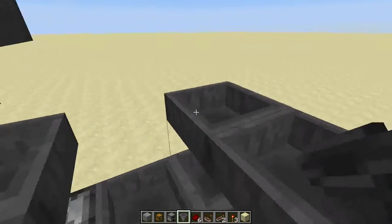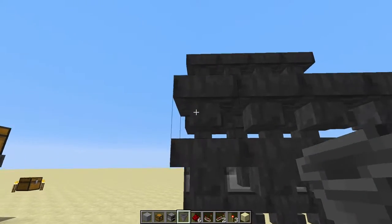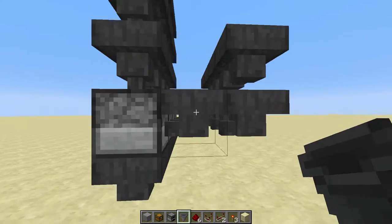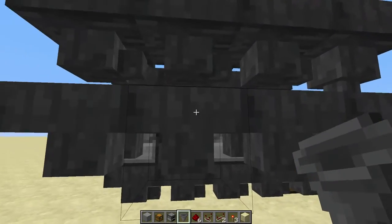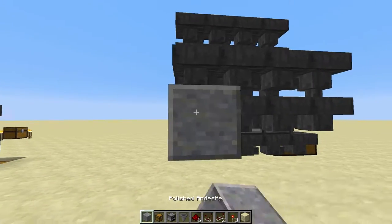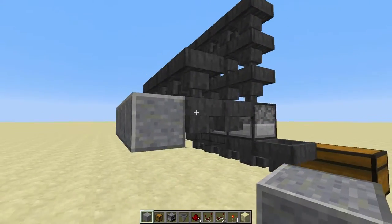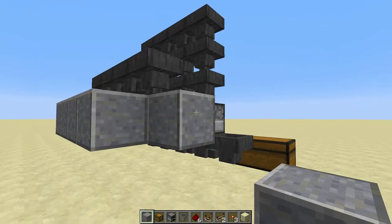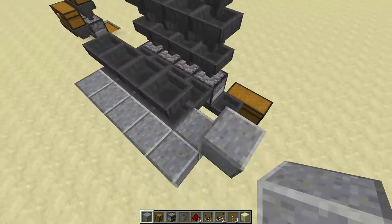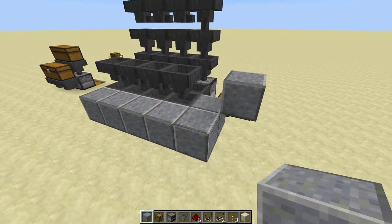Now what these do is — left to its own devices — all the items would pour into this hopper and into this furnace until it was full, and then it would fill up the next one. We want to stop that, so we're going to need to lock these hoppers. We'll do that with a little bit of redstone trickery. We're going to place blocks in these configurations — this is what I would call the minimum configuration.